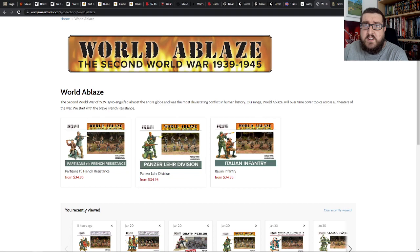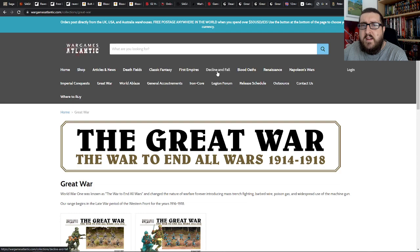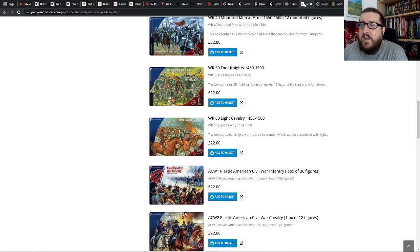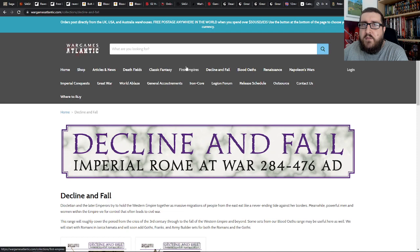You have a lot more freedom in where you buy stuff from when it comes to historicals. WarGamesAtlantic have done sets for World War 2, World War 1, goth warriors and late Roman legionaries. There are lots of different creators out there — the Perry Twins who used to sculpt for Games Workshop have really nice sets, alongside Victrix and WarGamesAtlantic, just to name a few.